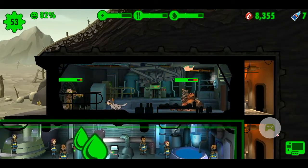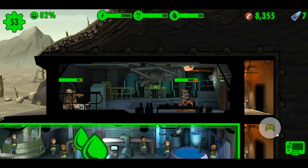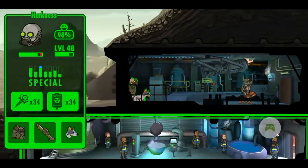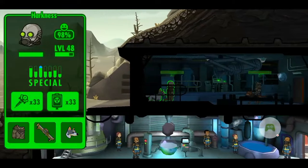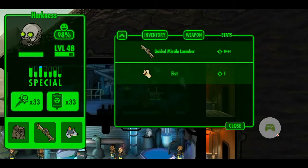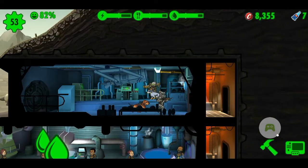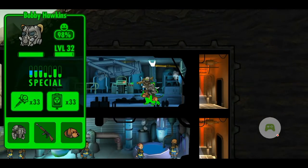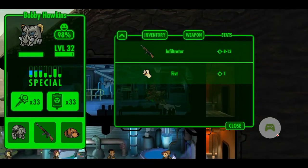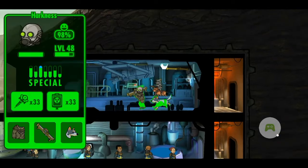It's important that once we have strong dwellers and good outfits and weapons, we must assign them at our vault door as the first line of defense. So I have here my top two high level dwellers: Heartness at level 48 and Bobby Hawkins at level 32. Both dwellers are equipped with high level weapons and outfits as well as pets. We have here Cattledog and Valentine.